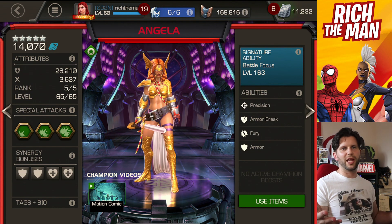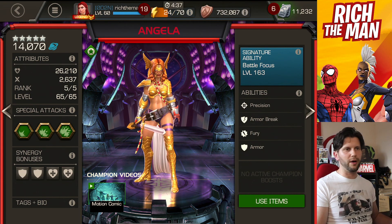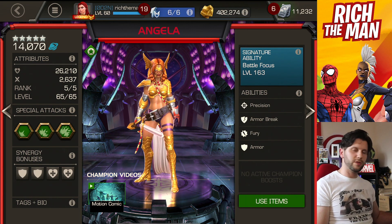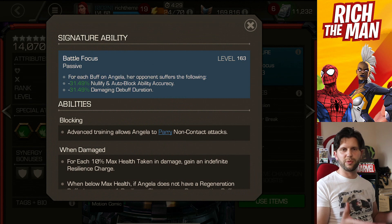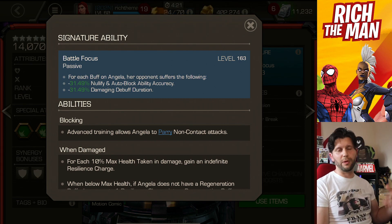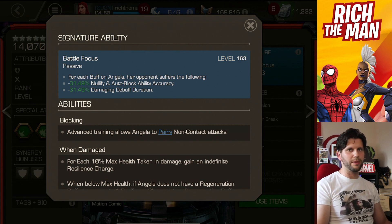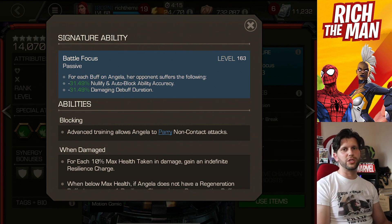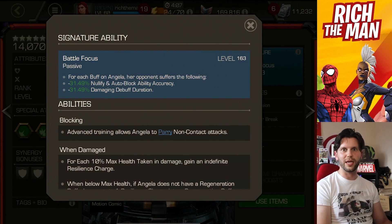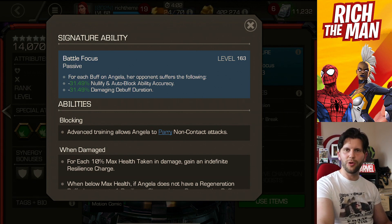Angela just missed out on the top 10, which is a bit of a revelation because a lot of people were talking about this champion. Coming off the back of using her for Eternity of Pain, many months of Cavalier difficulty content, and she was used a lot for Act 7 content because of utility factors, the building of armor up buffs, and handy debuffs. She was used quite a bit for the Superior Kang fight in Act 7.4.6. That's a great champion, and just missing out on the top five spots is a little bit disappointing.